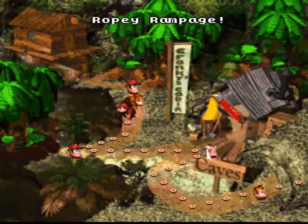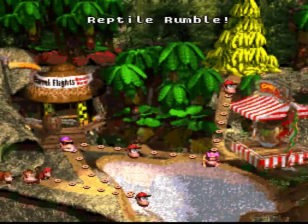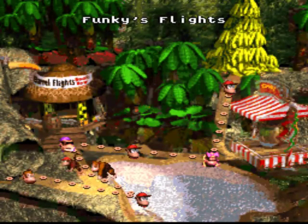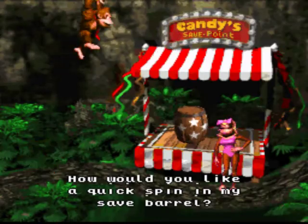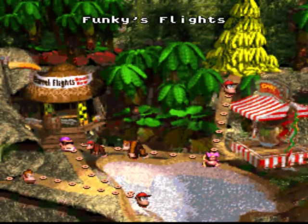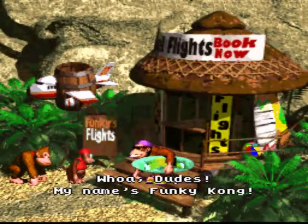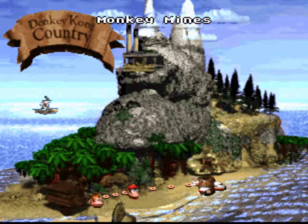As I said, this is a tip I always followed as a child: since I didn't want to start over from scratch, and as a child I got quite a few Game Overs, you go back to Candy, save the game. Then head to Funky - this time we take his aerial barrel, the 747, and with this you can travel from one part of the map to another. Well, this was the introduction to Donkey Kong Country. Next time we'll start with Monkey Mines. End of part one - see you in the next video!